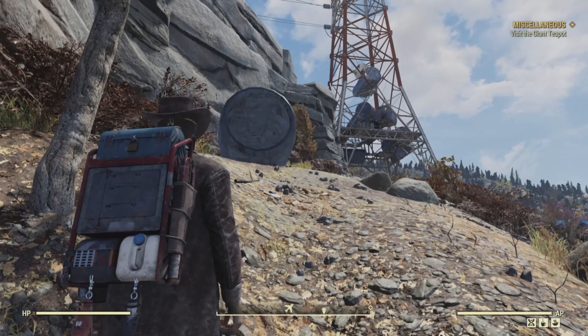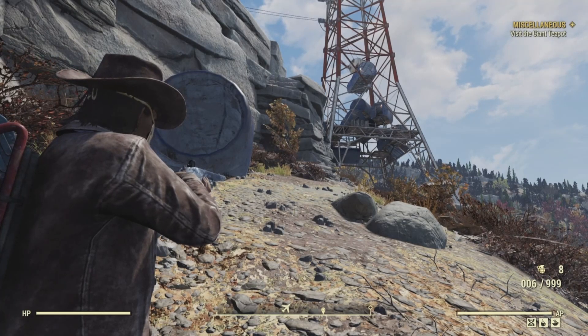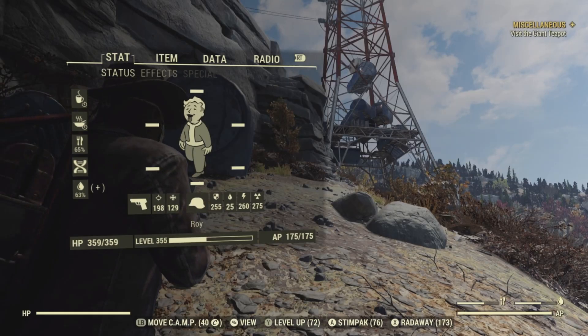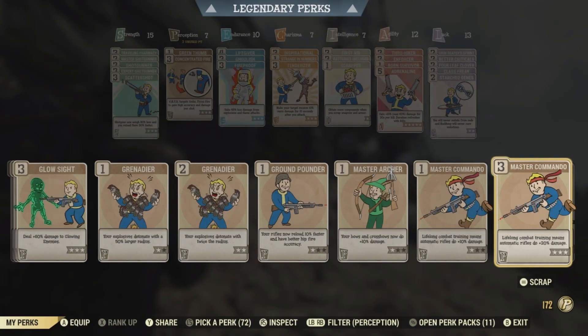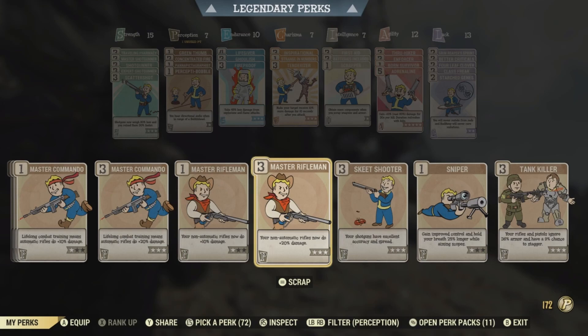We're going to go through and get what we need from here. There are two potential bobbleheads and three potential magazines. As always, you can go into your perks and into Perception — Panate Philanthropist, I know I can never pronounce that one, and Perceptive Bobble. These two will give you an audio cue that lets you know whether a magazine or bobblehead is nearby.